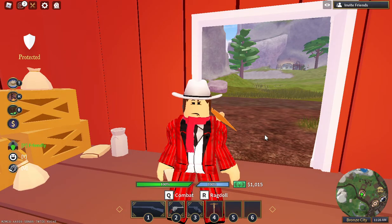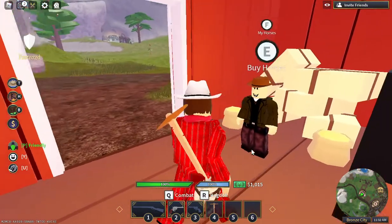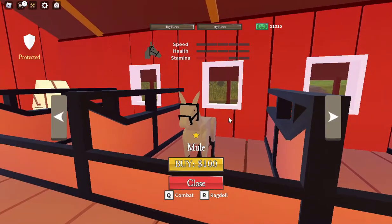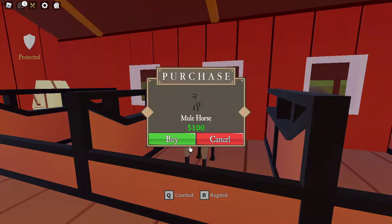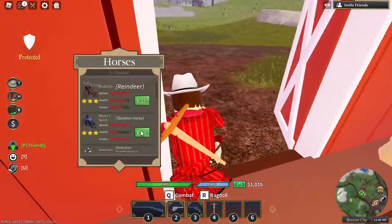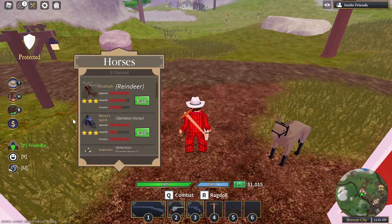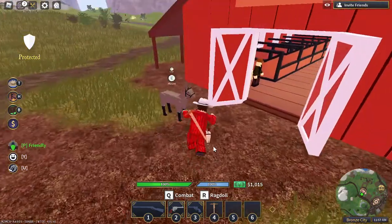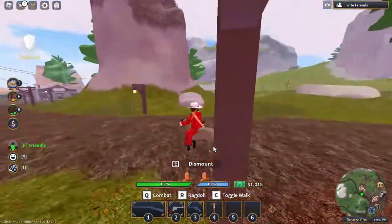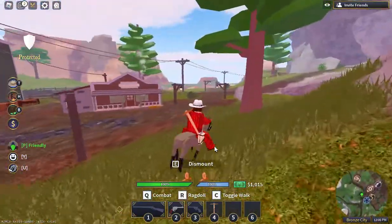You're going to start off with a thousand dollars. I advise buying the mule first, not any of these other horses — just buy the mule. You're going to want to buy the mule. Hit H to open up the horse menu, and then hit Call on the mule. The mule is pretty slow, but it's pretty good for a starter horse with three staminas.